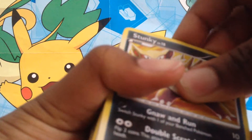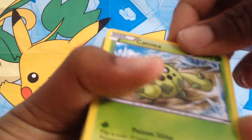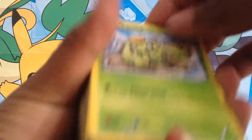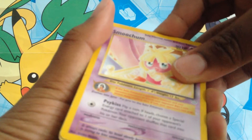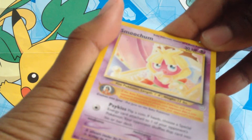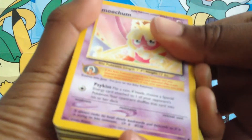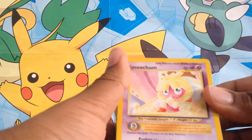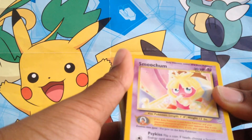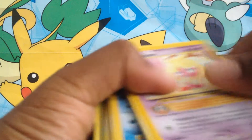Anyway, let's begin. There's some old cards in here. We have Stunky, a Beedle, ooh a Catcena from Plasma Freeze, so I guess some of this stuff is newer. Smoochum — ooh, actually want to read its moves. It's a baby Pokemon. Psykiss: flip a coin, if heads choose a special energy card attached to one of your opponent's Pokemon and your opponent shuffles that card into his or her deck. So that's a pretty good card.